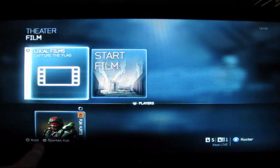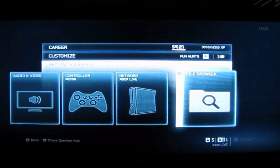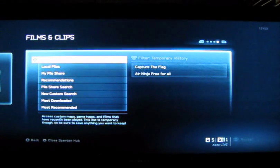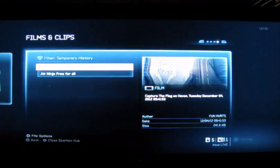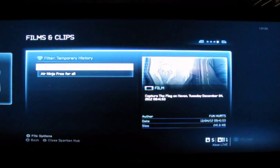You hit your Spartan Hub, which is at the bottom, and you scroll down to your settings and files. Scroll all the way to the right to file browser, and then hit your films and clips. Then you scroll up — the default is local files, and that's whatever you've stored already on your Xbox. Scroll up to temporary files and hit A. You'll see capture the flag in Air Ninja.